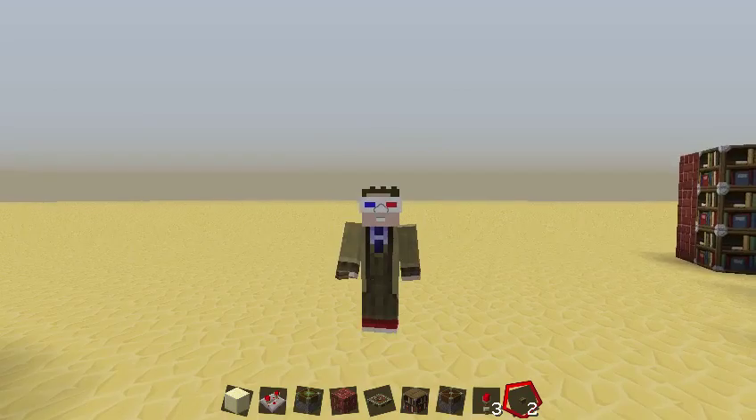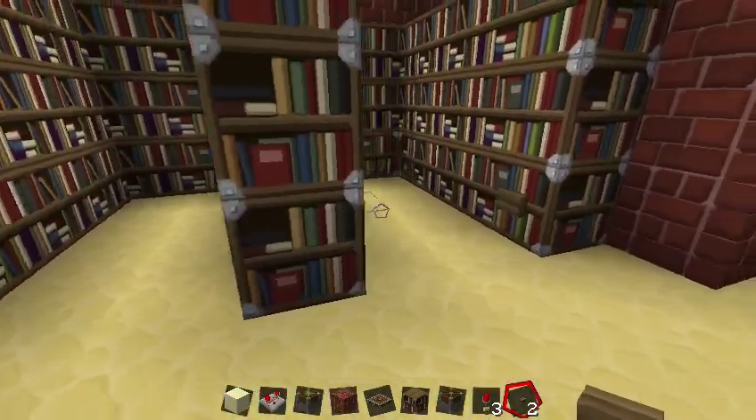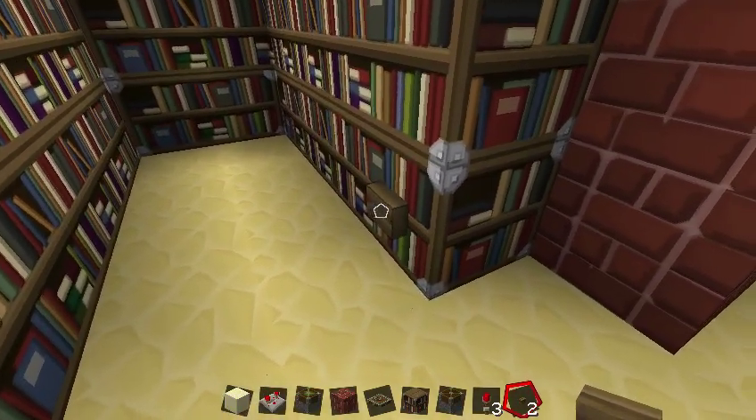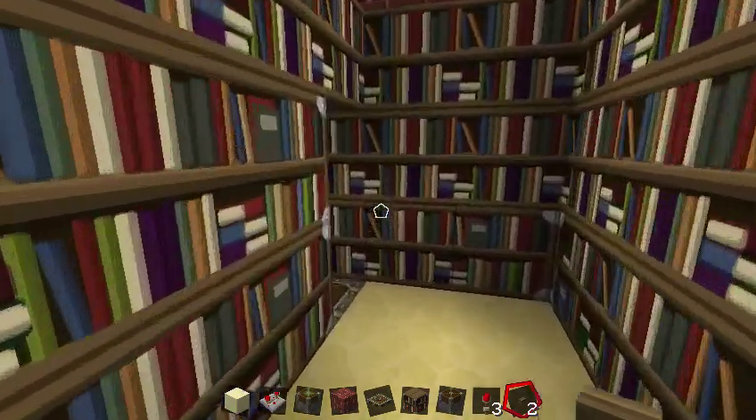To give you an example of what we're talking about here, let me turn around. So you see I built this little library setup, and there's a door hidden in here, and this little button here is what controls it. We push this button, and there opens the door.